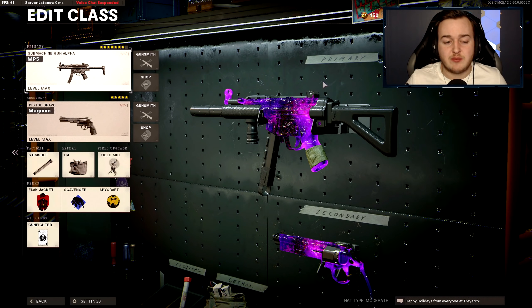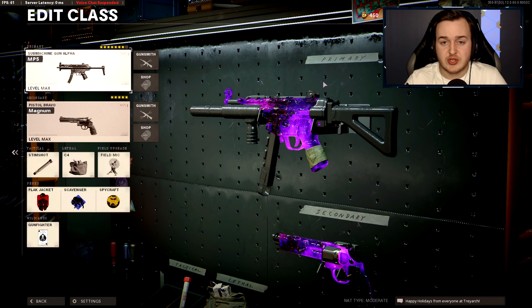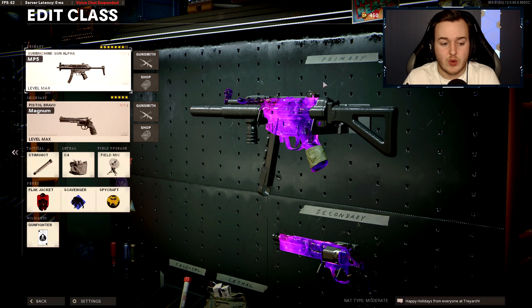Alright, so we have this MP5 class setup right here. This is a great class to be stealthy, aggressive, and have super fast mobility around the map — just getting around the map faster. It's a great stealthy class as well.